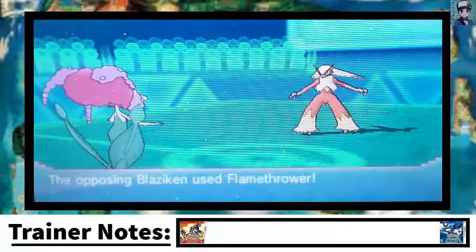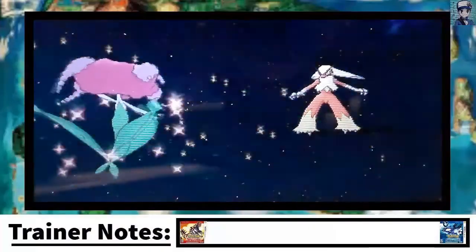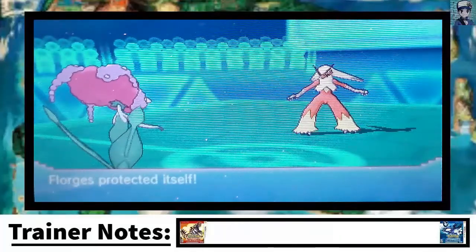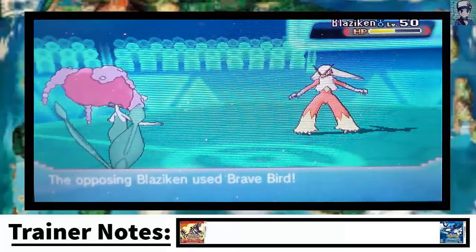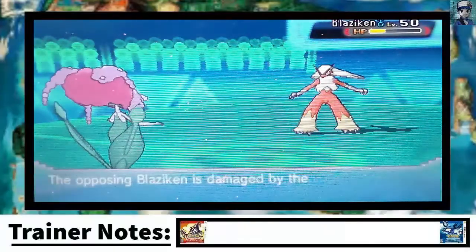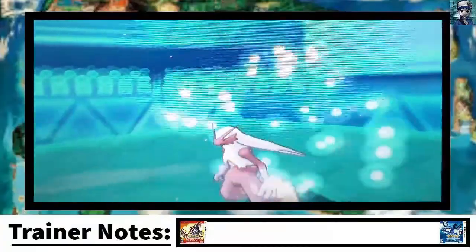Let's go to Forretress. Since I'm fully invested in Special Defense, I'm not going to take a lot from that. But I have Reflect, so Reflect is going to help me out a lot here. This gives me a good opportunity to go for Wish and Protect just to get that HP back. I do waste a few turns on Reflect, but it's okay. I see him going for a Brave Bird, which does a good amount to my Forretress. I am Specially Defensive, but I have Reflect up.